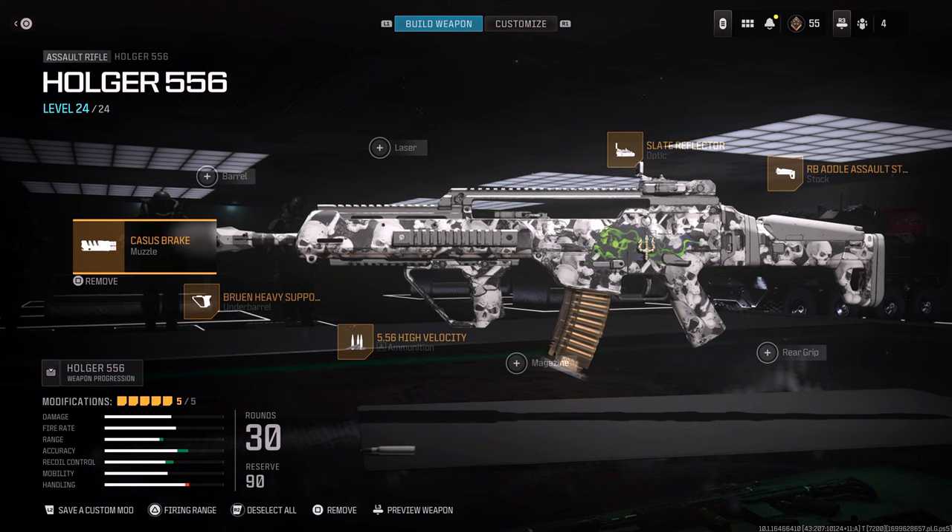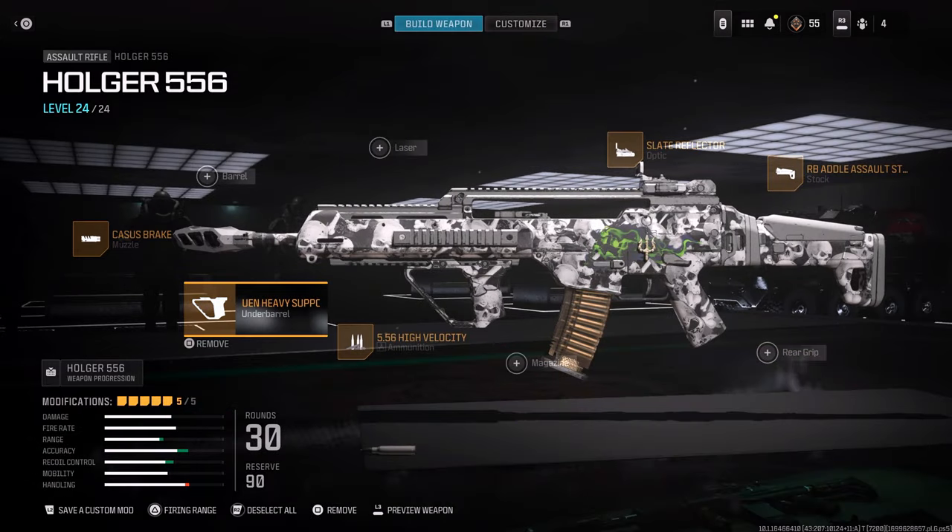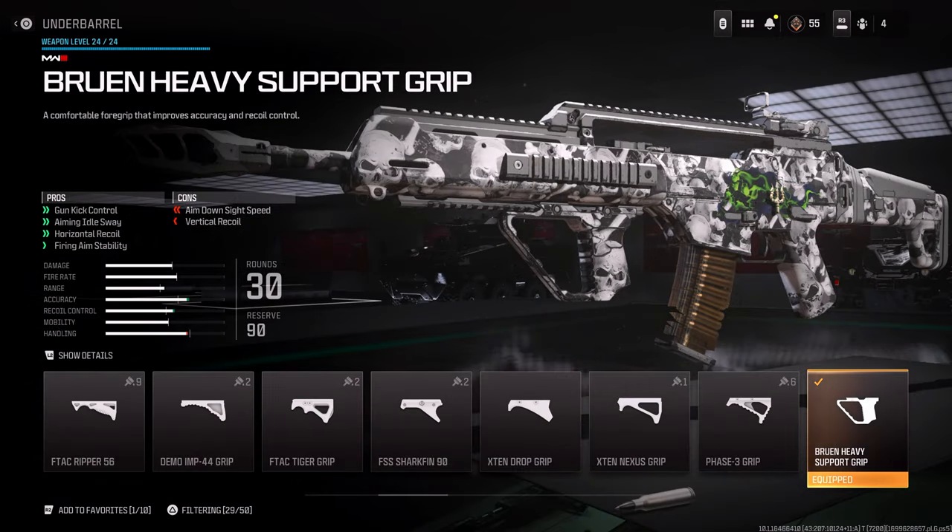The Cassius Brake is going to give you horizontal recoil and firing aiming stability, with aim down sight as the con. Then we have the Bruin Heavy Support Grip which is going to give you gun kick control, aiming idle sway, horizontal recoil, and firing aiming stability. The cons are going to be aim down sight and vertical recoil.